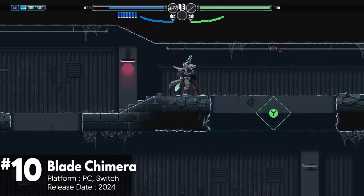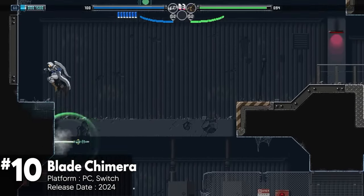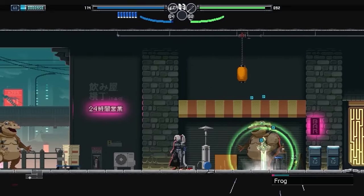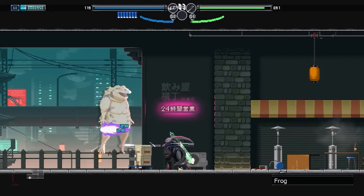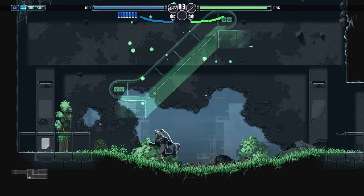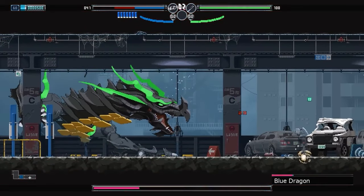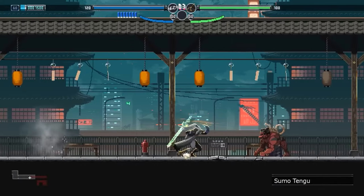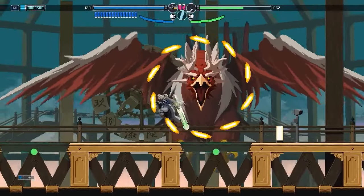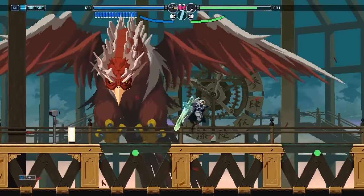Blade Chimera is a Metroidvania game allowing players to freely control their cursed sword to create new paths and explore the land. You play as Shin, a demon hunter who has lost his memories and is on a quest to recollect them while battling demons with his transformed sword. As Shin recollects lost skills, his transformed sword, the Lumina Demon Lux, changes form, making him stronger and granting access to more areas of the world.